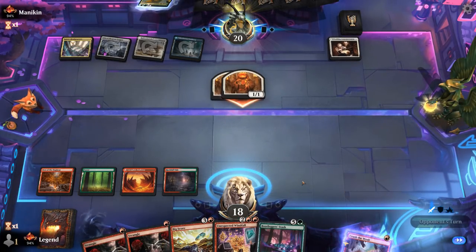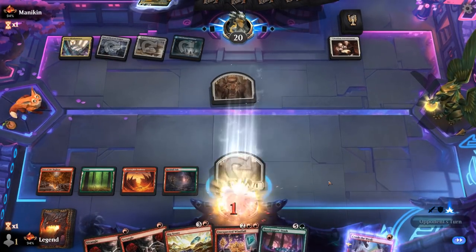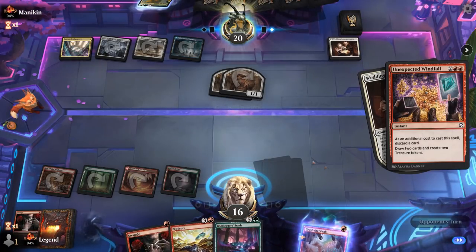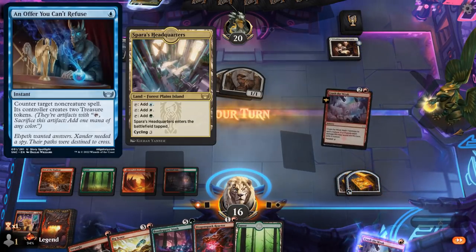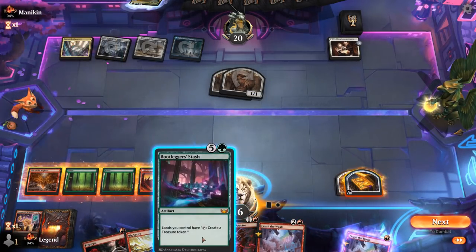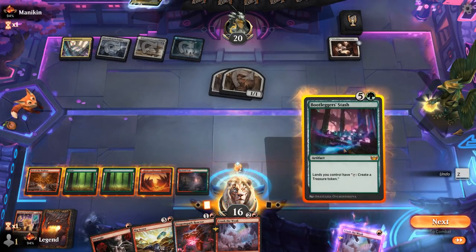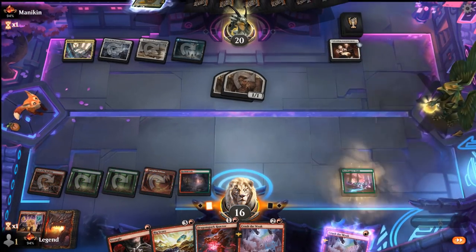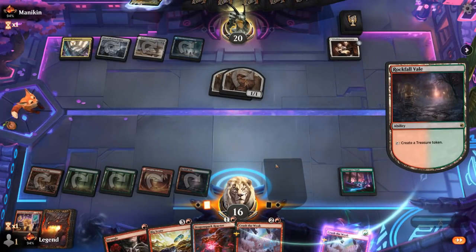If the opponent attacks they'll get to draw a card, so we might want to wipe the board. For now happy to Windfall, discarding Strangle. Opponent may have the one-mana counterspell that gives us two treasures, or March of Otherworldly Lights which can exile artifacts — that's a concern. We go for Bootlegger's Stash, keeping as many lands untapped as possible, though that's mostly relevant if we have Dragon Spark Reactor in play.